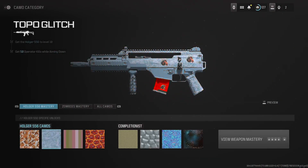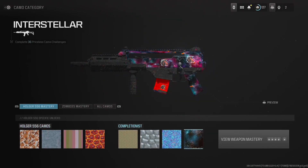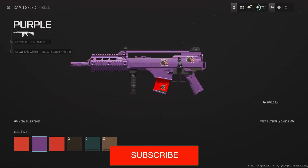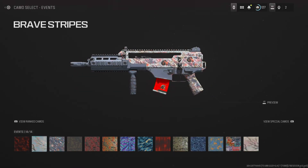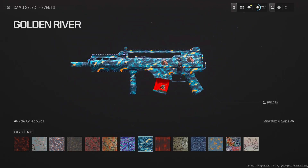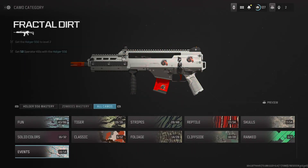I came to the gunsmith real quick to show you how the Holger looks with camos. That's how it looks. I'll show you with some regular solid colors, and with some event colors. Nothing really there — like I said, it's just for the 2,400 card points.